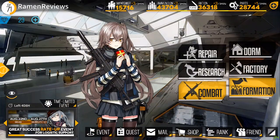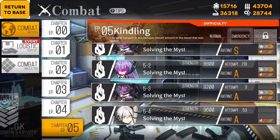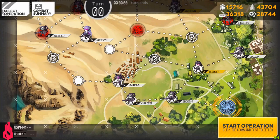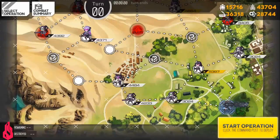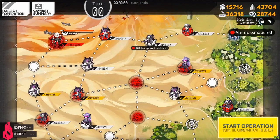The next map is going back to emergency — you're going to 5-4E. This map is both really good but also really dangerous. The reason it's dangerous is because this is a boss map. This boss hits like a truck — she really does.